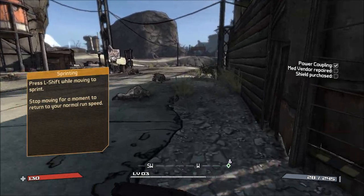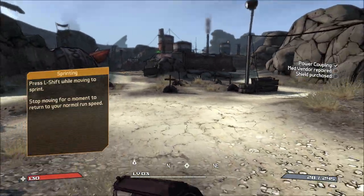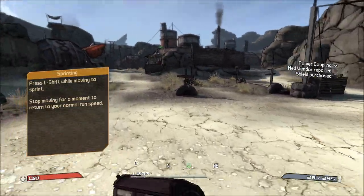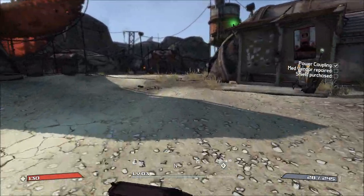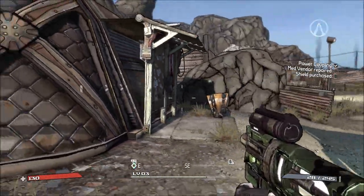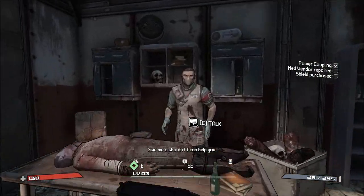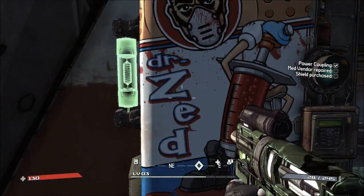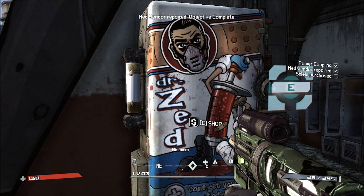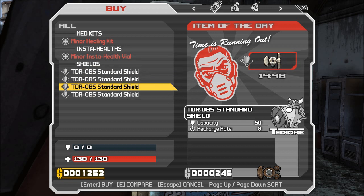It's telling me how to sprint - kind of sprinting. So this is the bullet thingy-majiggy and you can get perks from there later. This is the med vendor. Give me a shout if I can help you - I might not have a med school degree, but when you get shot you'll be happy I'm here. You have to repair this first, then if you look inside you can buy shields. All four of these are the standard ones.